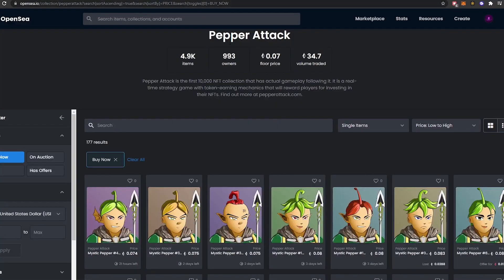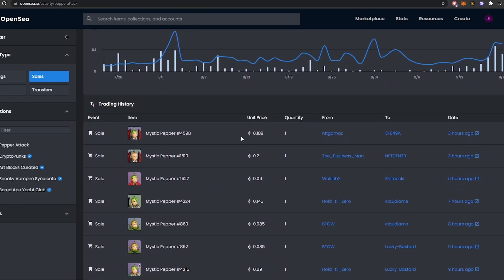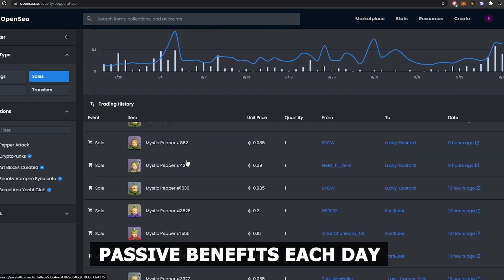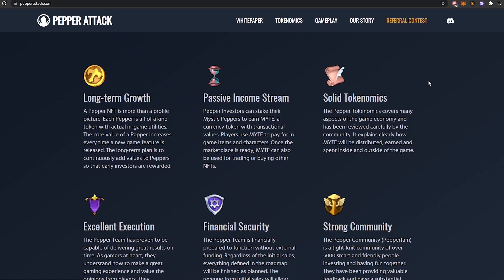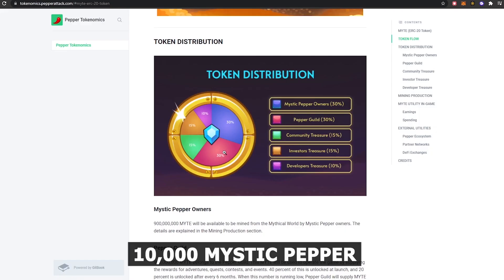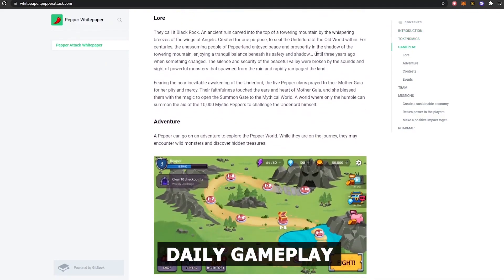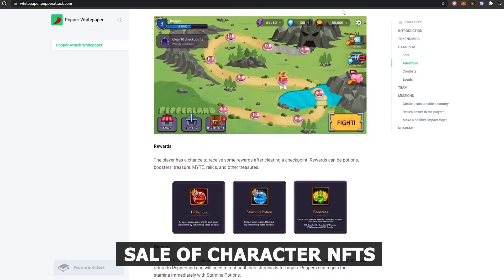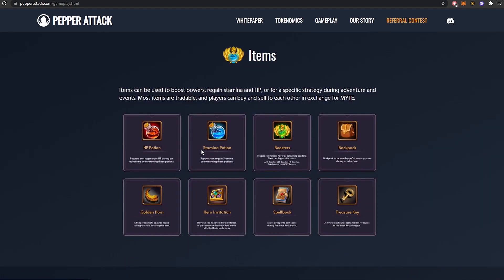There will be various methods to make money within the Pepper Attack metaverse. Passive players can collect Mystic Peppers and receive passive benefits each day, even if they aren't actively playing the game. You can mint Mystic Peppers and send them to mine tokens to start earning passive incentives right now. Just the first 10,000 Mystic Peppers may be used to mine Might tokens, which can be acquired through daily gameplay, player vs. player competitions, and the sale of character NFTs, boosts, buffs, and other items on the market. Once Pepper Attack goes into open beta, it will be available to everyone.